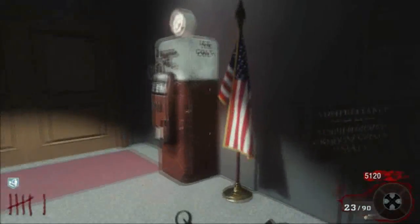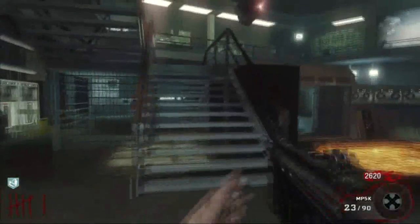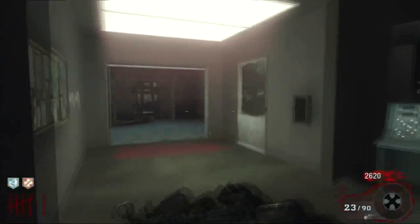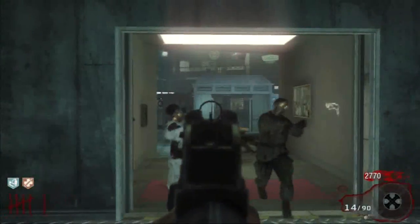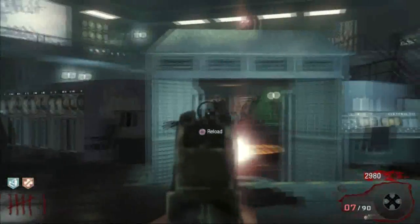That bottom level — the basement — that's where they do experiments and stuff like that. It's a pretty crazy room, very dangerous, very narrow. It's got a lot of teleporters, but they're kind of random and take you to random places. So I don't stay down there a lot.